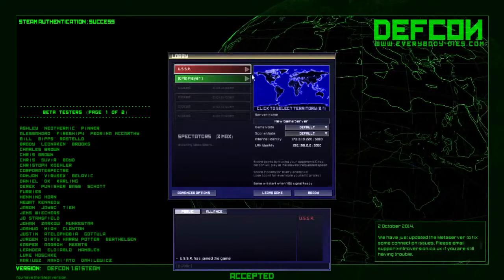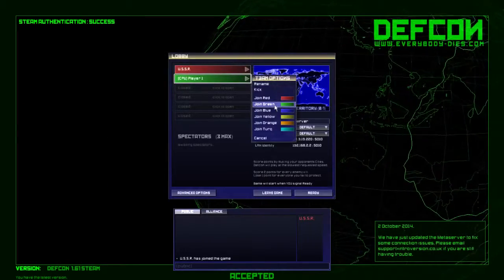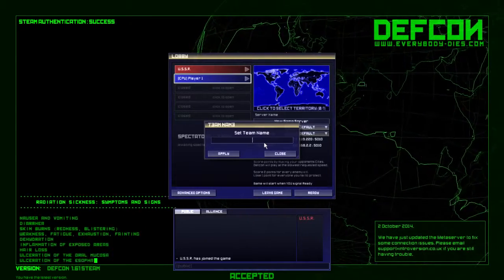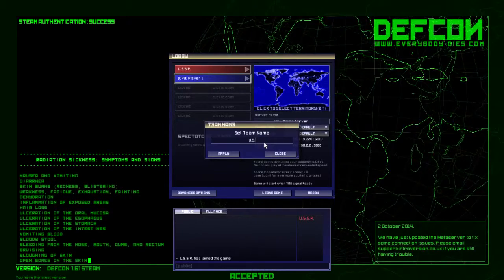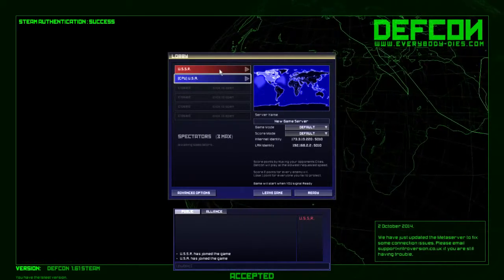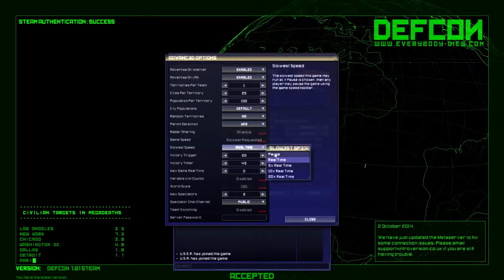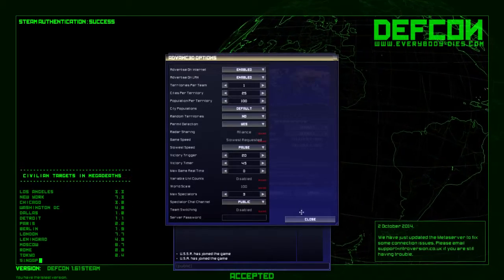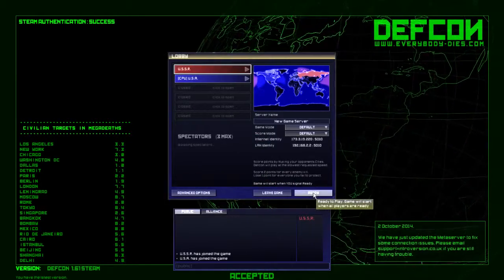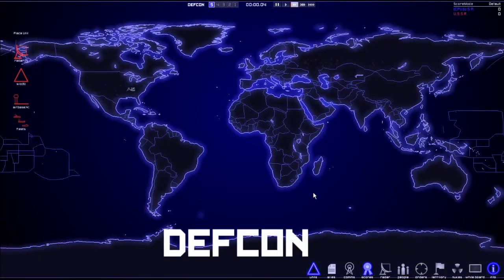I need to add one AI player. That's going to be the USSR, and that's going to be me. The AI player is going to be the United States. Apply. I've got to make sure I give them the United States territory and give myself the USSR. I think I forgot to do that last time. In the advanced options, I do want to give myself the opportunity to pause the game for commentary purposes. Default actually starts out on real time. Okay, so now I'm ready. Back into the game. Here we go. DEFCON.